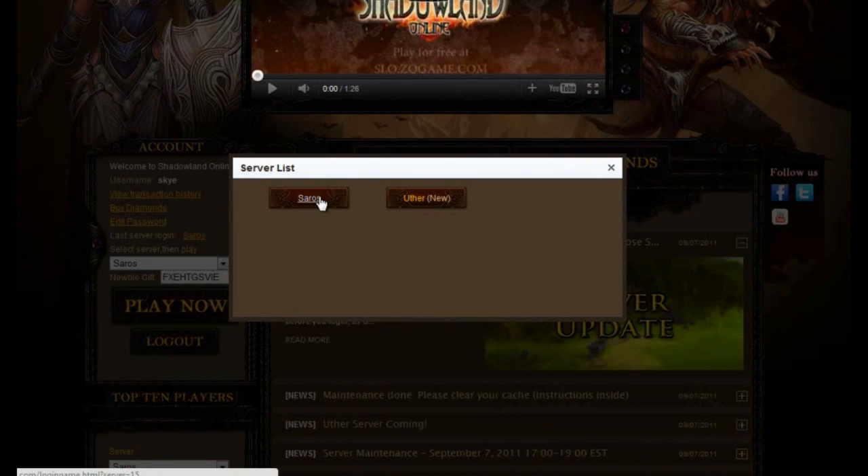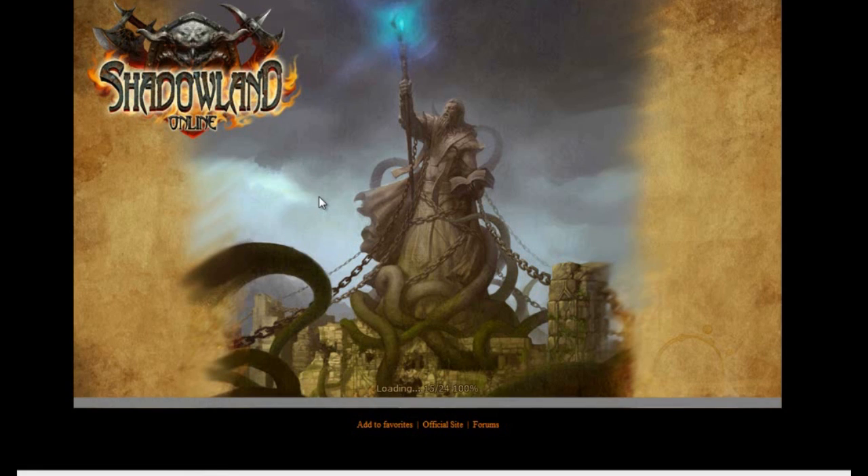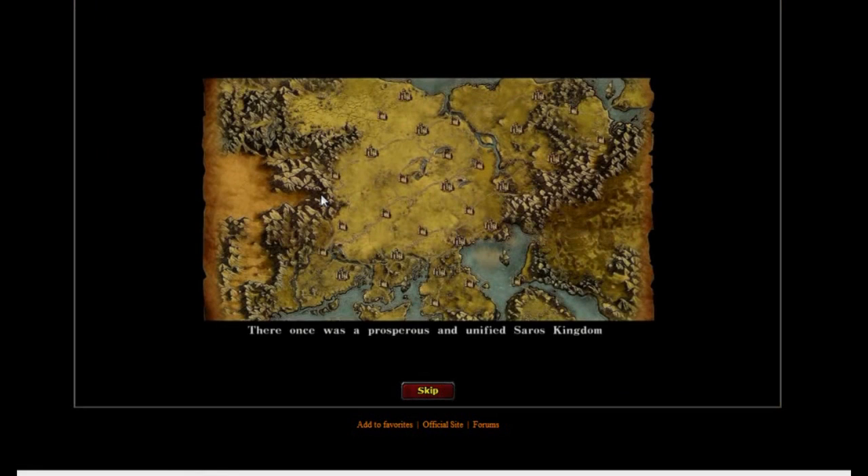Scroll down and press the 'Play Now' button. Go ahead and select the server you'd like to play on. At this point, you will be shown an intro movie describing the history behind Shadowland Online. For the purposes of this tutorial, I'm going to skip it — not saying that you should too.